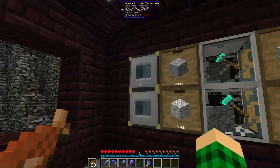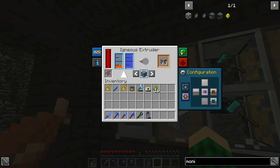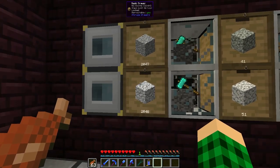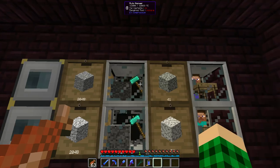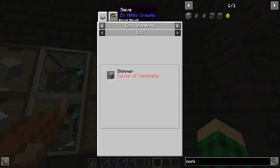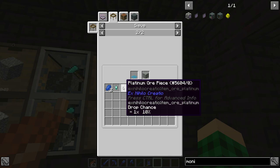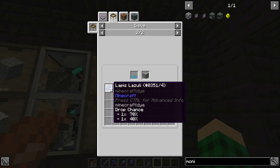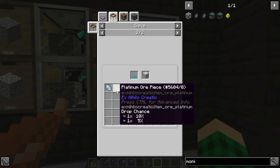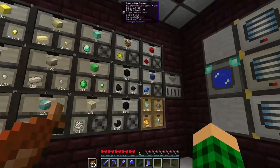So what this contraption does is the igneous extruders, which I've upgraded too many times — that is unnecessary — but they make andesite and diorite, and that gets put into these two drawers. So we have 2000 andesite and diorite all the time, and then we crush it into crushed andesite and diorite and sift it. From crushed andesite in the diamond sieve we get a chance at platinum, diamond nuggets, and lapis.